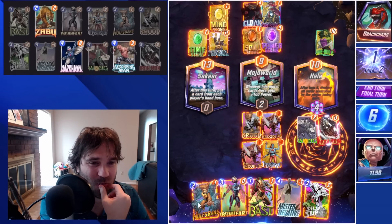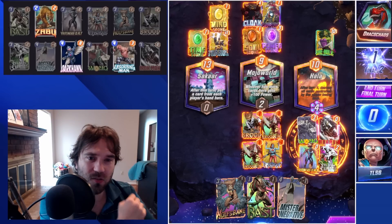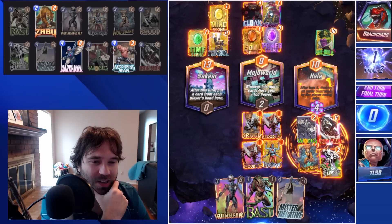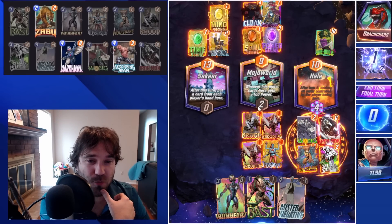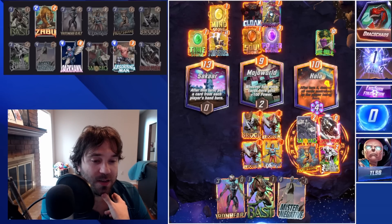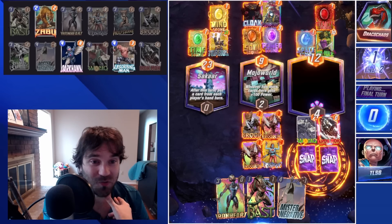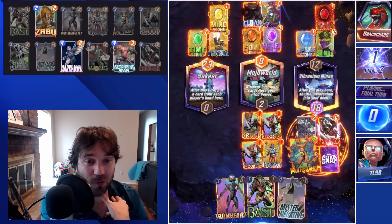An Arrow would really tank us here. We can just do Wolfsbane and then Silver Surfer — Silver Surfer will trigger twice, giving us sixteen extra power in Mojo World, which should be fine. That lets us win the right lane. If they have an Arrow that definitely hurts us, but the Reality Stone and Space Stone are fine — we'll be able to secure the victory.